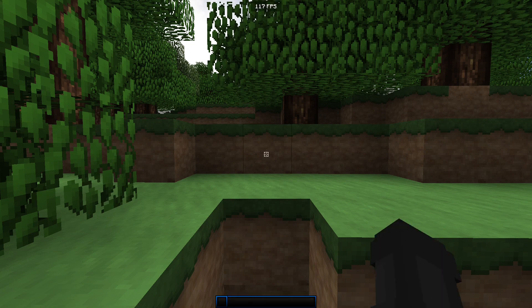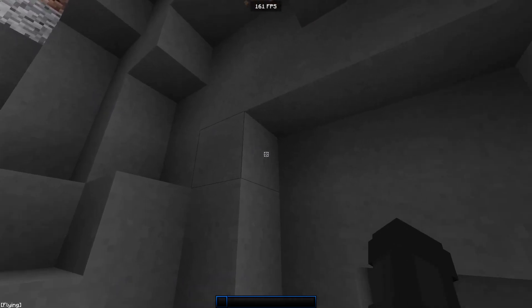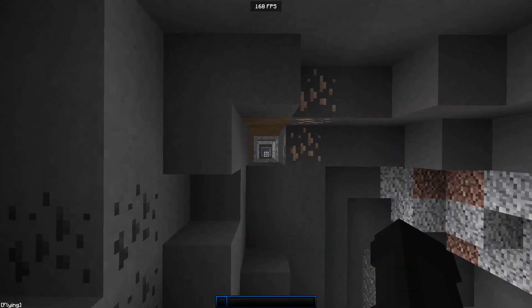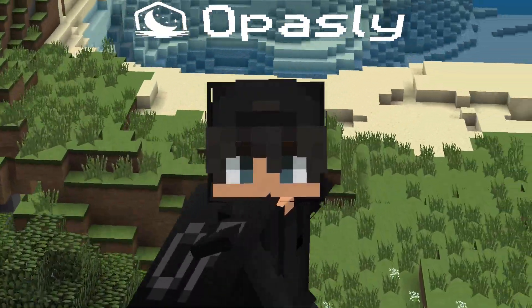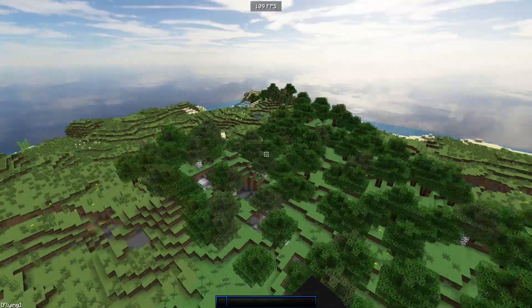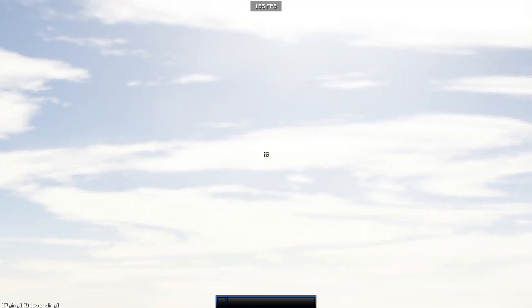With all of that done, let's run our tests. As you can see, we got significantly more FPS in that test than before. Even above ground I can maintain a very steady well-above-60 FPS, not dipping below 100 unless I make sudden movements. That's pretty much everything for making your game look good while still boosting FPS.